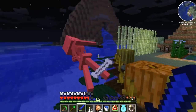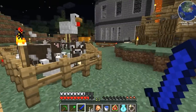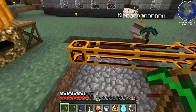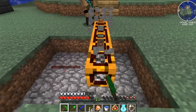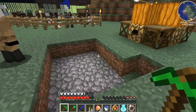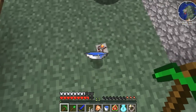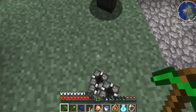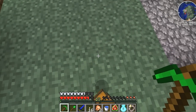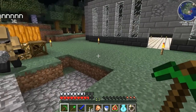I'll take a bucket of water, a bucket of lava, some cobble. The timer, the water buckets, the screwdriver, the block breakers, the redstone tubing, a bit of redstone, and the chest — before we move this. We don't need to move it yet.